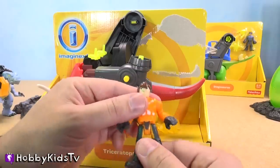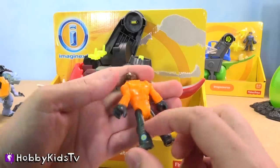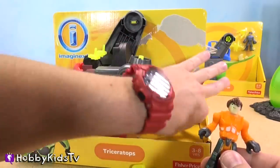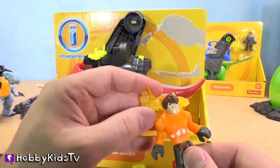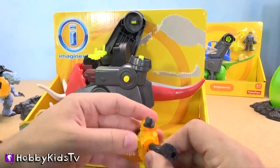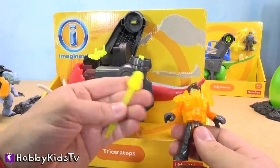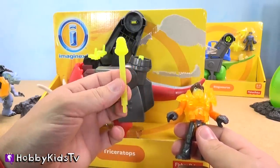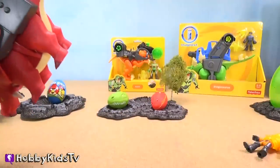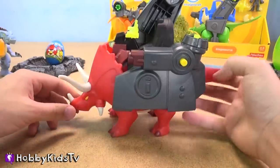So we've got this guy right here. His arms move up and down, his hands turn around, his legs move at the waist but his knees don't bend. He's got the little Imaginext symbol on his boot. He also comes with this cool looking vest that wraps around him, a big thing on his shoulder, and it looks like a missile. Awesome.